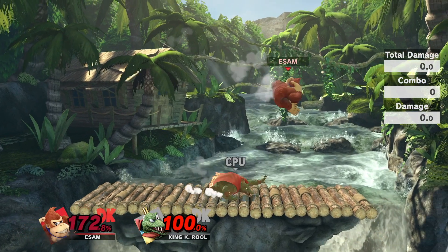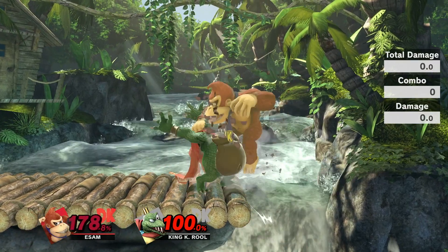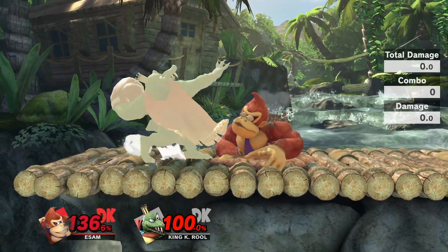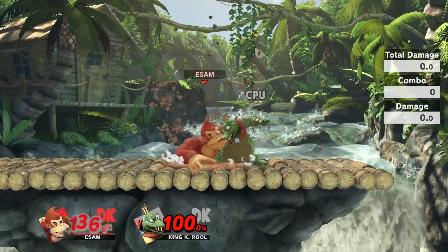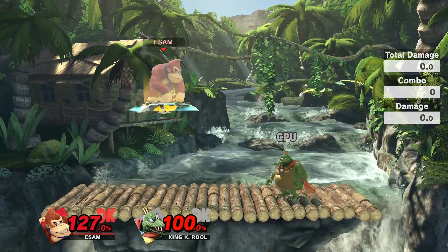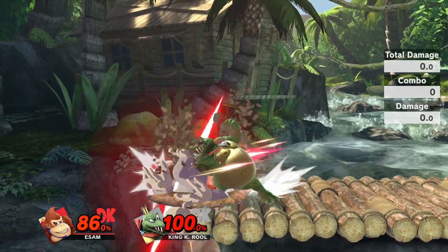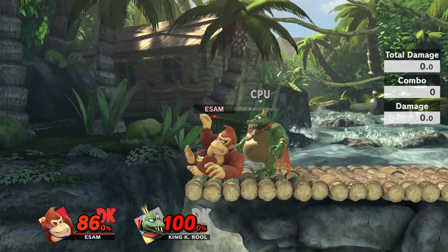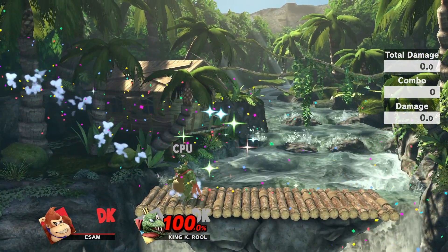If you are getting grabbed, start mashing and look out for back throw — the other kill throw — and remember to DI that if you are close to the edge of the stage. Down tilt, however, has a much longer innate bury timer, so you will actually die to that at about 100%: you are just guaranteed to get hit by down tilt forward smash or down tilt forward tilt. If you are confident in your mashing, just hold shield, and if you get grabbed you still shouldn't be dying since you can mash out of down throw pretty much until death percents.